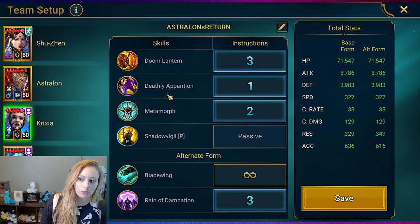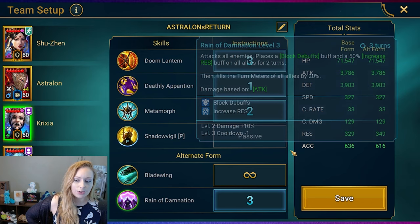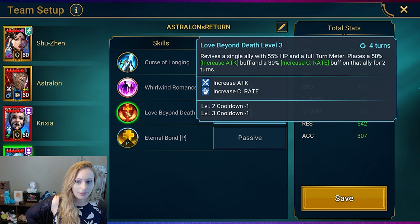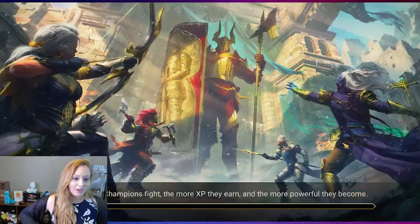Krixia is a really cool mythic. We have Deadly Apparition, which is the AoE that removes all buffs from enemies. We have her going into super saiyan form, then doing her Reign of Damnation — the AoE that fills turn meters. She can also do her Doom Lantern. And then Siffy — Love Beyond Death fills turn meters, increases attack, increases crit rate. Then we do Whirlwind Romance.